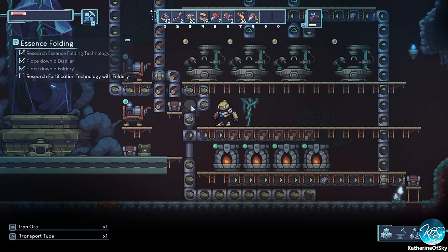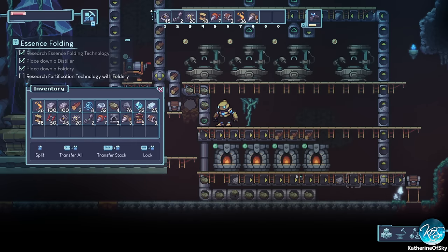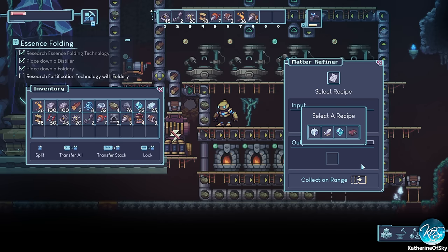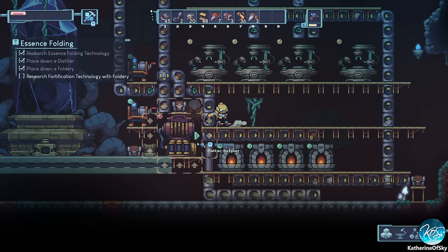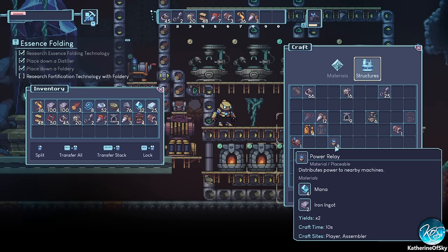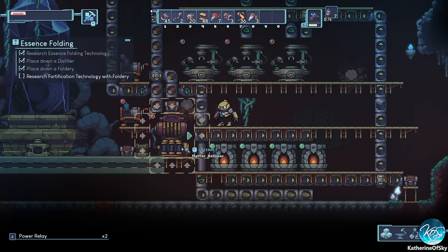We need to add a platform for our matter refiner. I don't think we can fit this in here — we might need to delete these bits and straighten this out. Let's get a matter refiner in there. Let's change this to collection range only since we have logs going in. Select the biomass recipe — there we go. This is an electric machine so we need electrical connections.